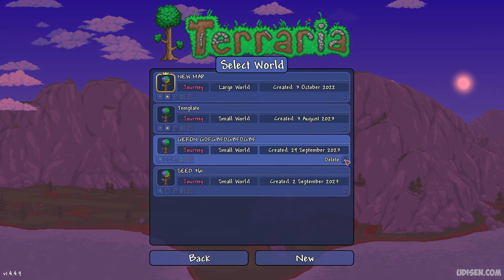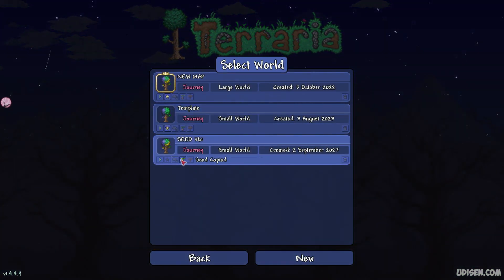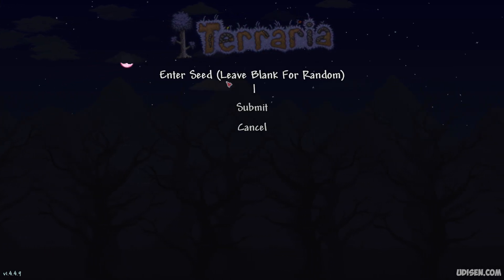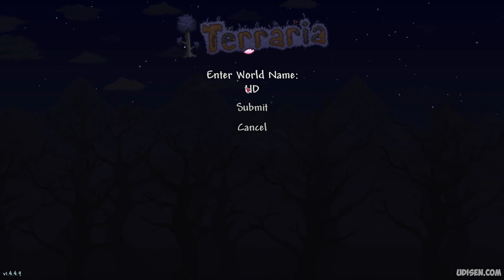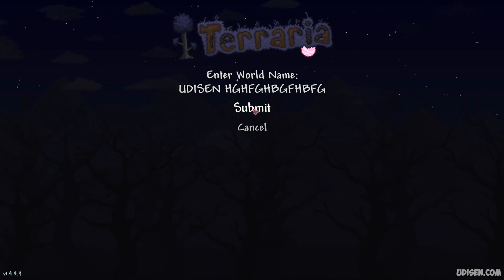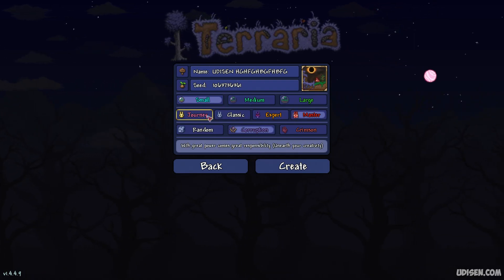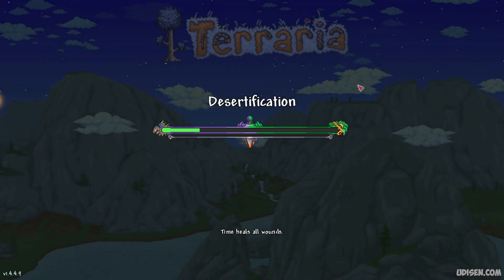After that, create a new world. Copy the seed in the video, which you can find in the video description section below. Create a new world, paste these numbers, submit, choose any name — for example, 'Udison something' — submit. Set small corruption and any game difficulty, for example Journey or any other. It doesn't matter at all.